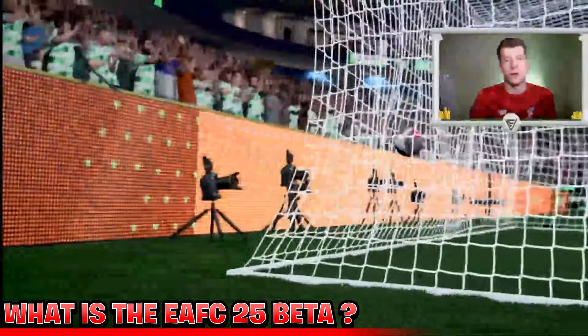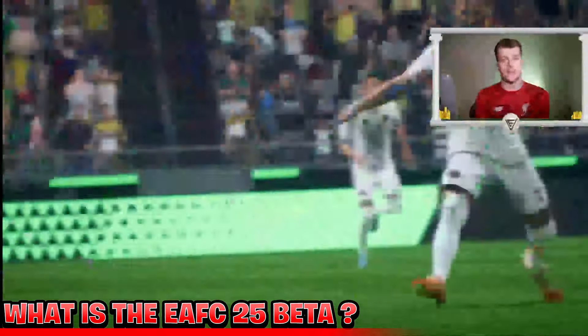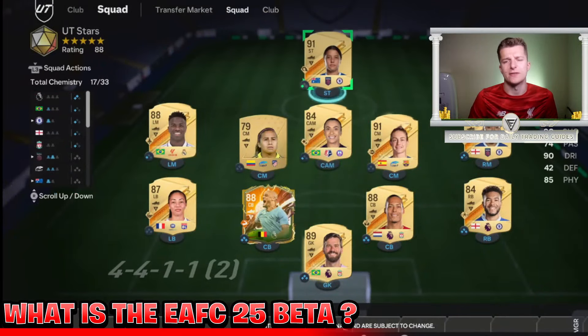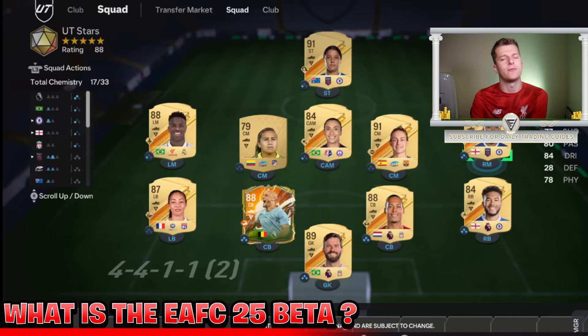They also give out waves of beta codes. On the first day you'll see a set of codes, on the second day another wave, on the third day another wave. After the first week it's very rare to see more codes, but don't write it off just because you didn't get one on day one — we have seen them given out in multiple waves.